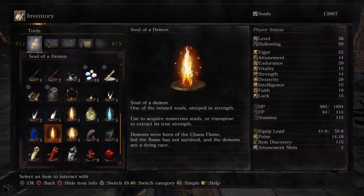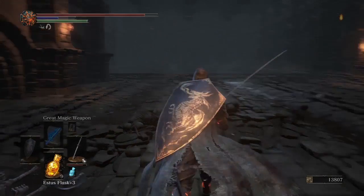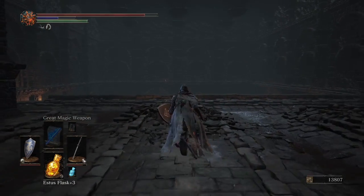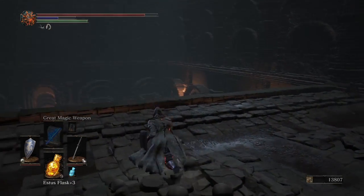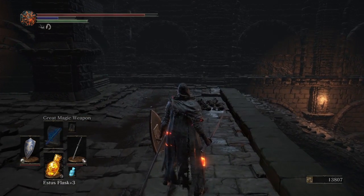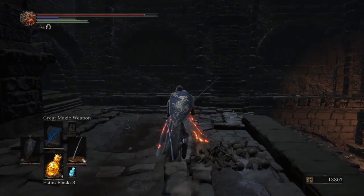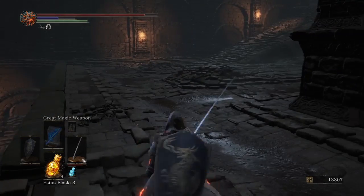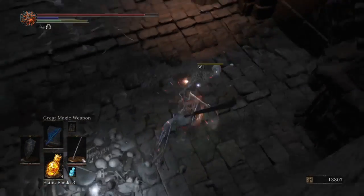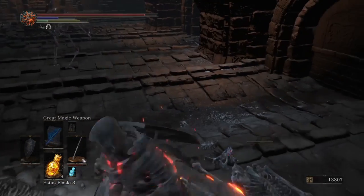The soul of a demon. Demons are born of the chaos flame, but the flame has not survived, and the demons are a dying race. Looks like the player character in Dark Souls 2, when we defeated the Ivory King, did something about the gold chaos. More of the shard.